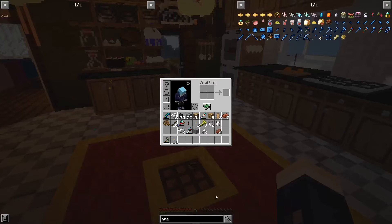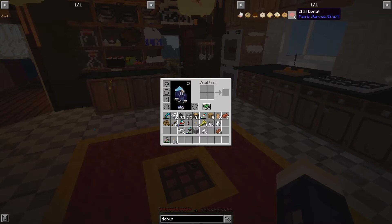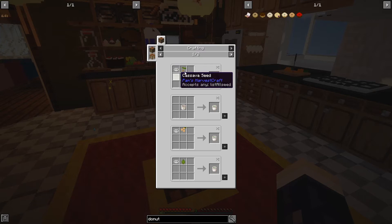What's next? We have to make donuts. Let's look up donuts. We can make chili, cinnamon, frosted, jelly, powdered, chocolate, and normal donuts. Let's make a cinnamon one. We need sugar or honey, then donuts, and ground cinnamon. I think we're just going to use sugar right now. How do we get cinnamon? Cinnamon in the mortar and pestle. And what else do we need? Normal donuts — how do we make one? Dough, pot, and cooking oil.